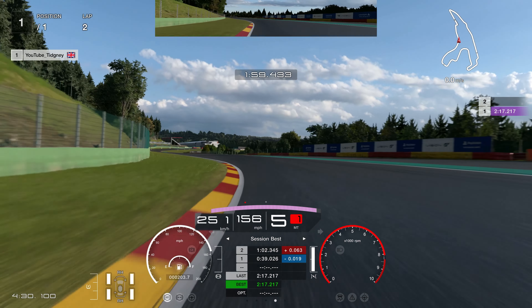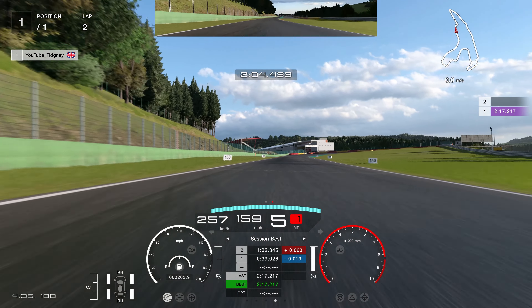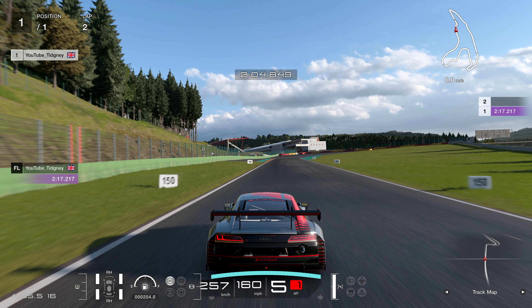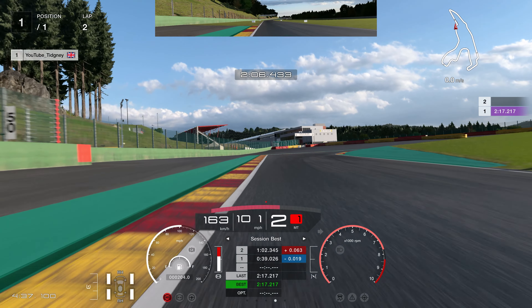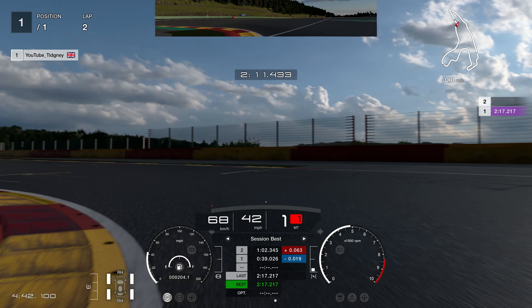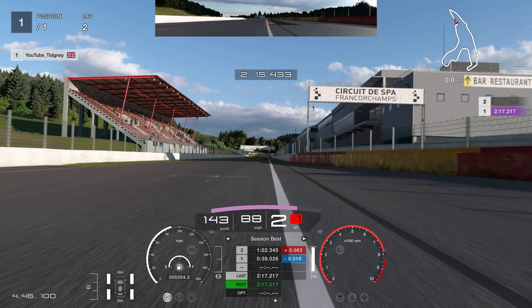Groupemont — absolutely flat out, not a problem in Gran Turismo 7. As we head towards the final chicane, you've got the 150 board on the left, but I'm actually using the billboard on the right-hand side, braking as it's halfway off my screen. Braking in a straight line and then turning a bit later — if you turn in too early you're going to over-tighten the chicane. Be careful on exit; in the Audi R8 you have to be very careful otherwise you will spin the wheels.